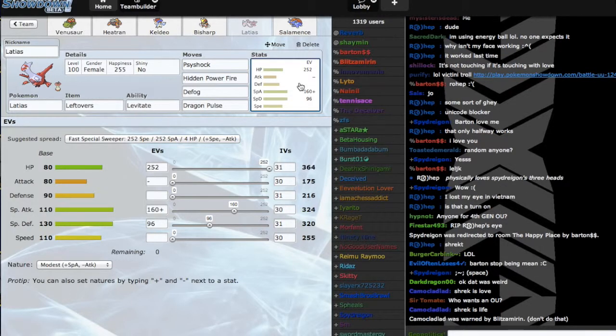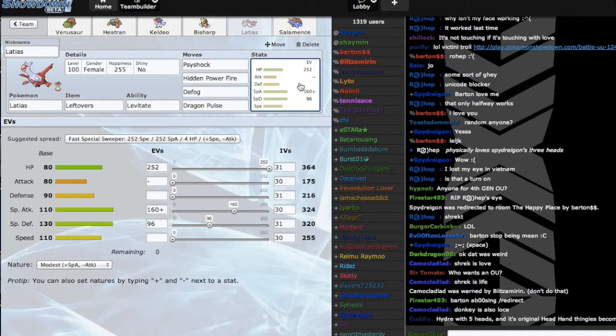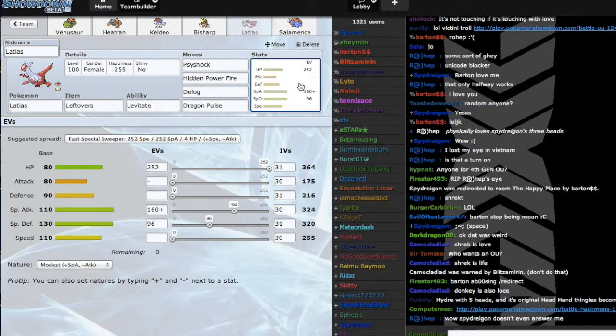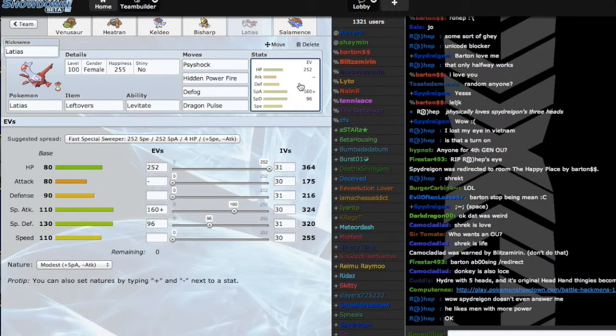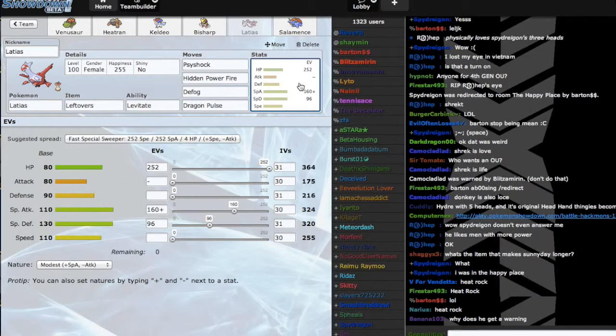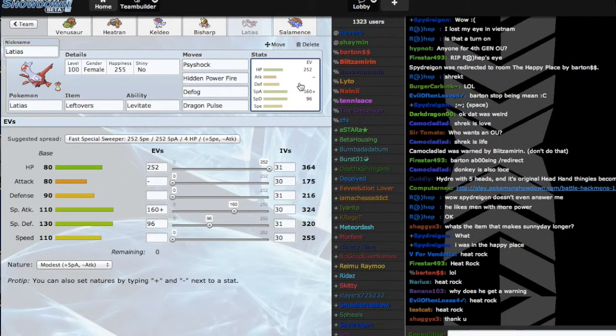This Latias build helps immensely in breaking stall teams involving Mega Venusaur, because most Mega Venusaur run that mixed wall set coupled with Chansey and Skarmory. HP Fire does serious damage to Skarmory — it's a solid two-hit KO there — and it's a two-hit KO on Chansey and on Mega Venusaur as well. So it takes out that half of the core, which really helps me beat stall. It's my main stallbreaker.